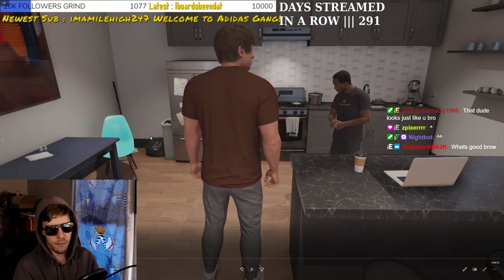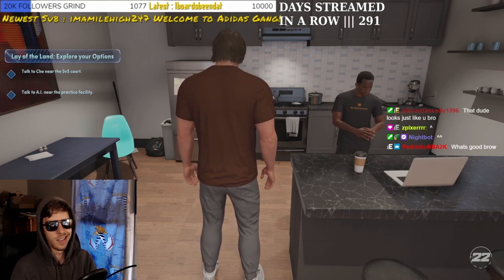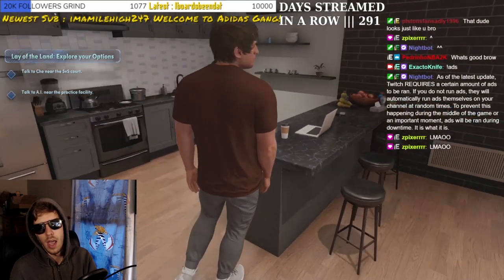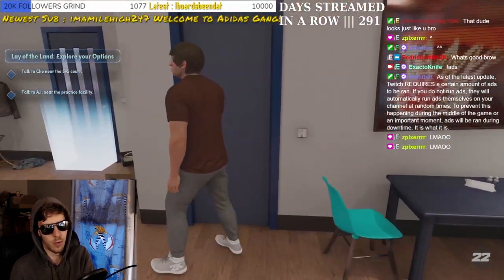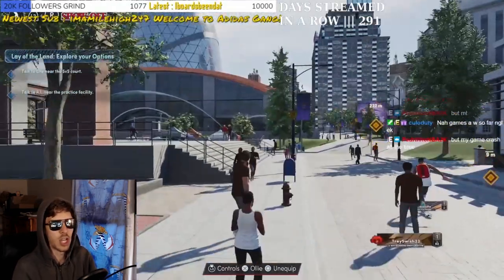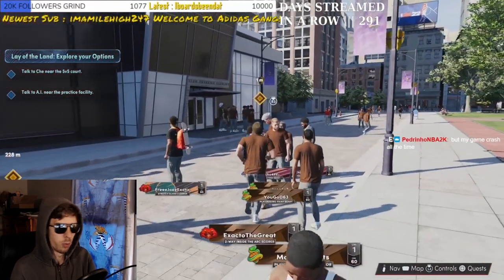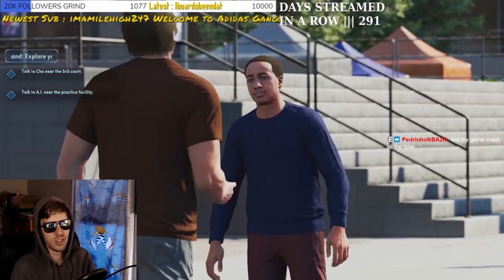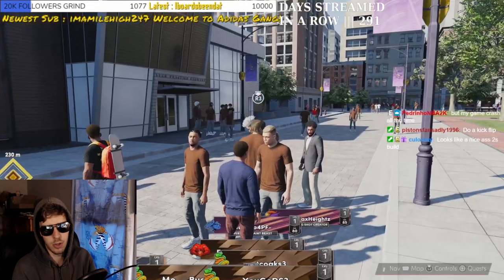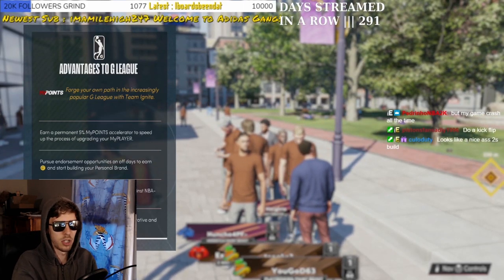After you start MyCareer, you will eventually be put into a cutscene called 'Lay of the Land' to explore your options. Right around this time you're gonna get a chat with your homeboy in the crib and he's gonna tell you what you're gonna do. Then you're gonna talk to two representatives — this is one of them right here, literally right outside the crib across from the practice facility.